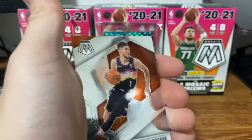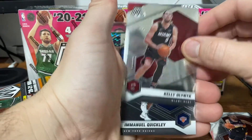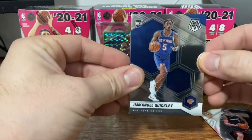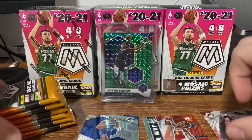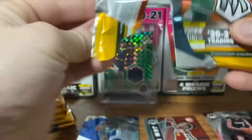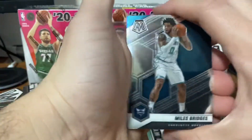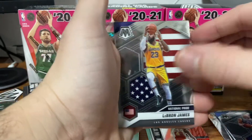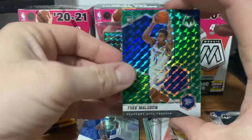Looks like we have a Jam Masters on the back to start. We've got Devin Booker, Kelly Oubre, Emanuel Quickley — I'm a Knicks fan, so big fan of that. I actually pulled a Nope-hopping in the last box. And then a Spud Webb Jam Masters. That's the first pack. Second pack: Bridges, Plumlee, a National Pride LeBron James, and then a Rookie Green Mosaic of Theo Maladon.